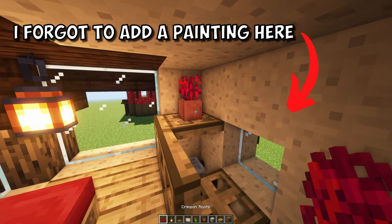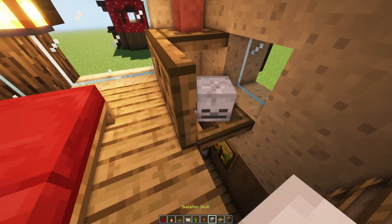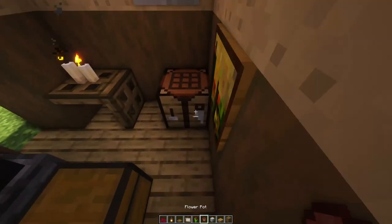Let's put some decoration in: a flower pot with some crimson roots, a little skull, and maybe a flower downstairs as well.